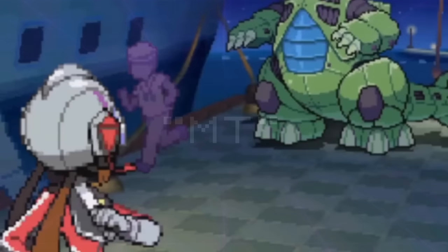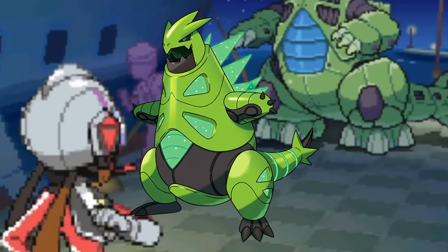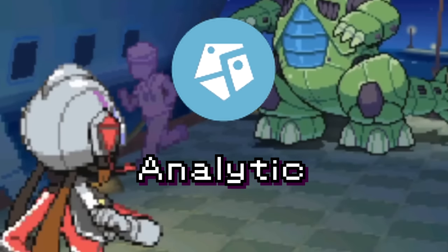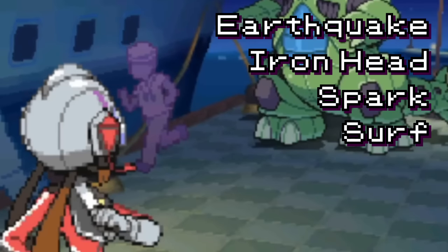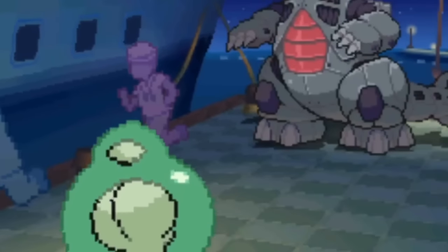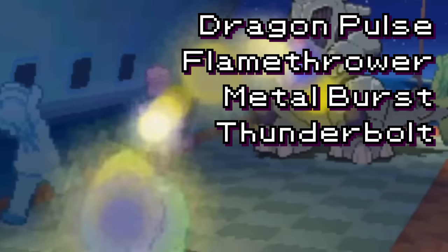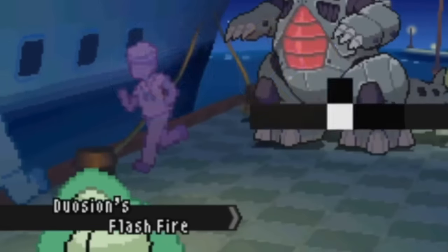MT, supposedly short for Mega Tyranitar, is — well — Mega Tyranitar. As a pure Steel type with the ability Analytic and access to only the moves Earthquake, Iron Head, Spark, and Surf, it manages to look really cool despite having exactly one moveset. And if you wanted another moveset, you could have used MT2. MT2 comes with four different moves in Dragon Pulse, Flamethrower, Metal Burst, and Thunderbolt — and it's also a Steel/Electric type. We're getting dangerously close to just making Iron Thorns, aren't we?